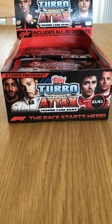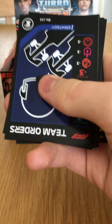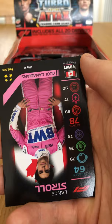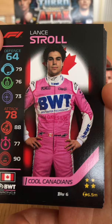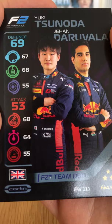This is the Charles Leclerc pack. Into our second pack of the opening — we have Team Orders, a very interesting strategy card, along with the other cards like tires and weather. We have Lance Stroll's base card in Cool Canadians, card six. And an F2 duo in Yuki Tsunoda and Jehan Daruvala for Carlin — very interesting.